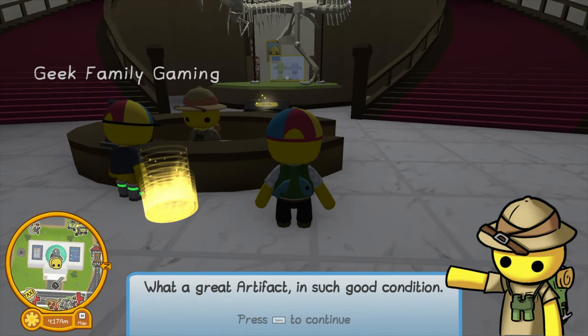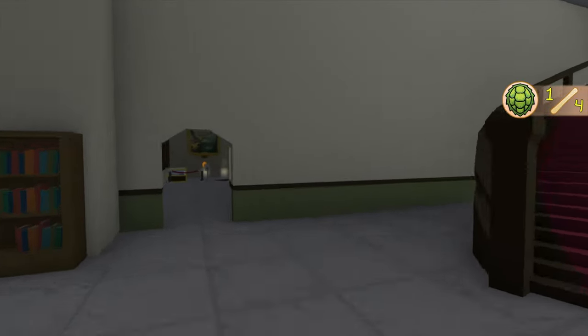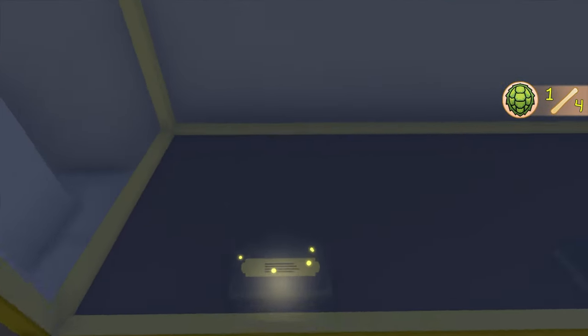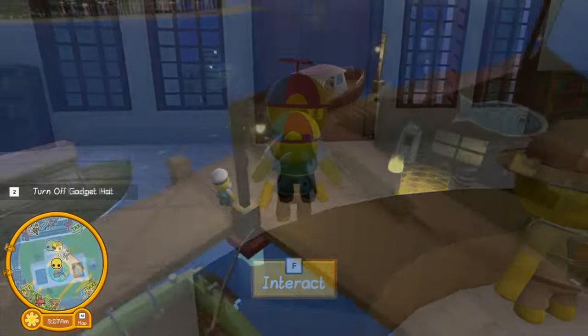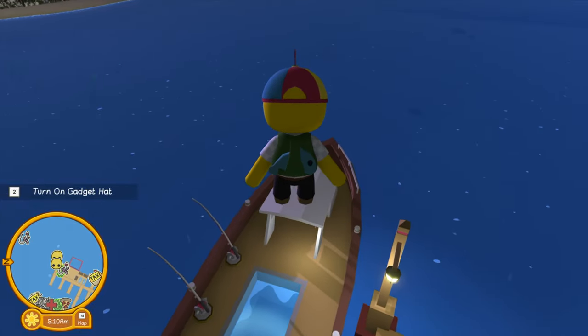"What a great artifact, and in such good condition — one of four. A giant clamshell from the bottom of the ocean." The next artifact is found in shipwrecks.